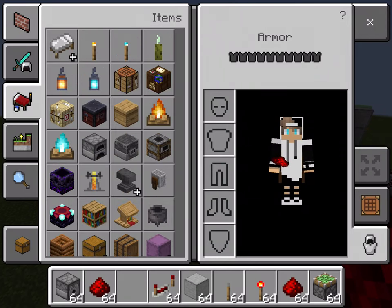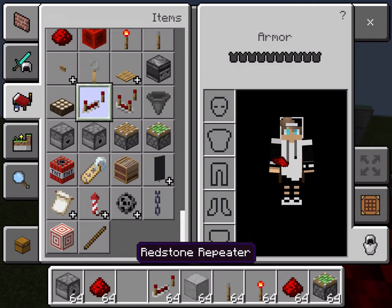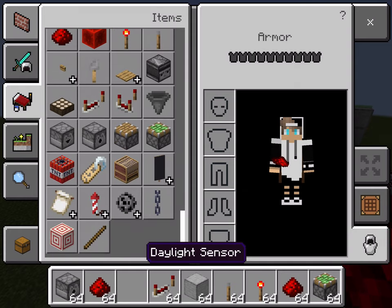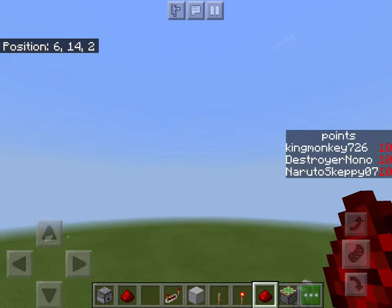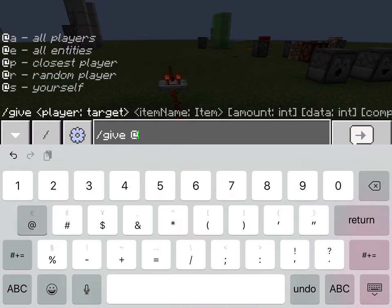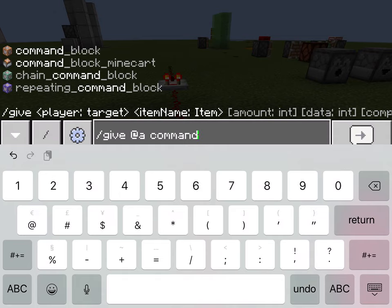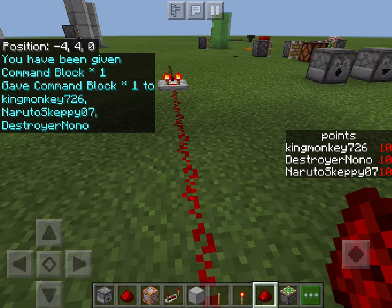If you'd like to know any more redstone stuff I didn't cover, just say 'part two' in the comments. I'll do one more thing — command blocks. You get one by doing slash give in creative mode, then the command block item. A command block is basically commands packed into a block.